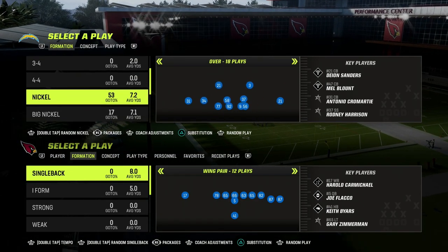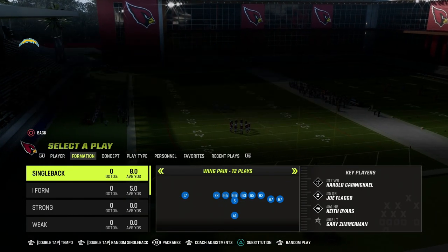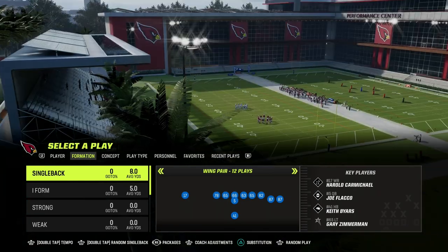Today we're going to be talking about one of them — the Shallow Cross concept. This is also known as the Slant Post concept in the Madden community. I'm just going to jump over here to the concept menu.